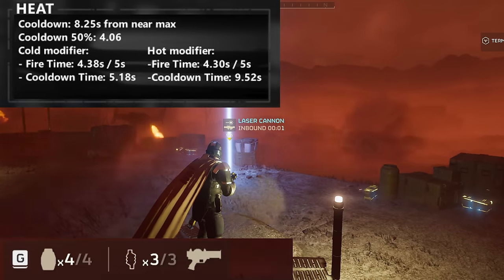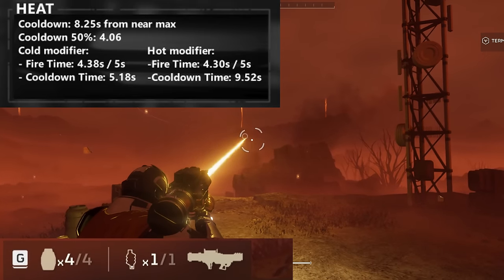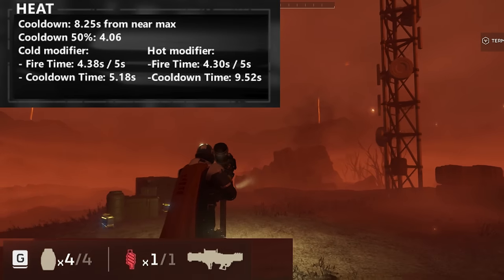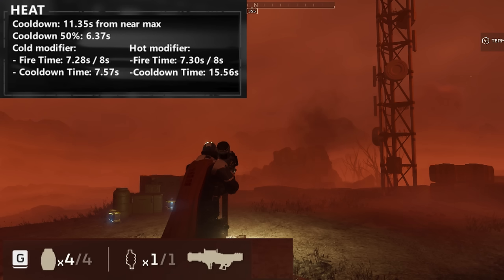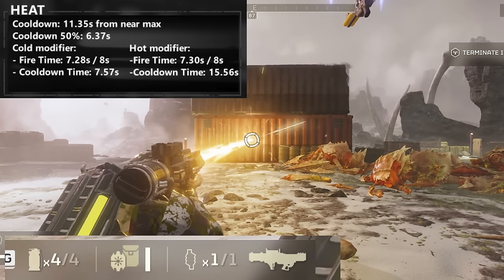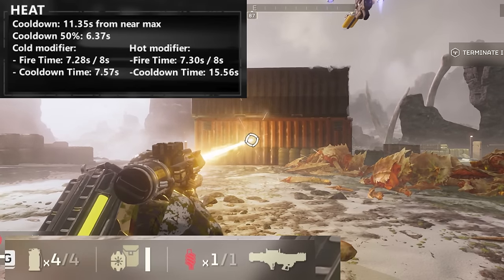The cooldown time of 4.06 seconds at 50% versus 8.25 at near max suggests there is a linear method for cooling down the weapons — not gradiated, so there's no benefit to aiming for 20% heat and stopping. For the scythe, with an 8-second fire time, the near-max cooldown on a standard planet is 11.35 seconds. From 50% heat, it's 6.37 seconds — again suggesting linear cooldown. On a cold planet with 7.28 seconds of firing, cooldown is 7.57 seconds. On a hot planet with roughly 7.3 seconds of firing, cooldown is 15.56 seconds.